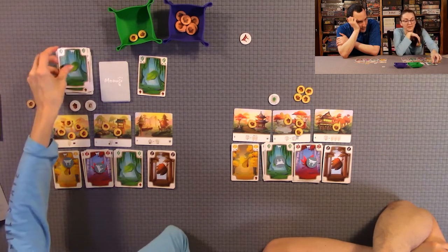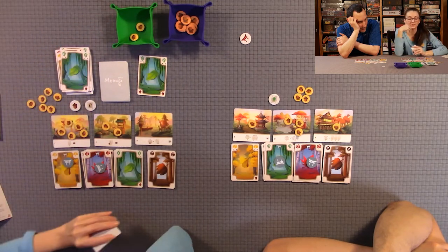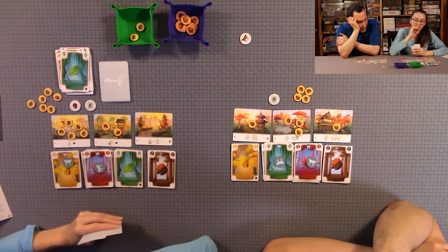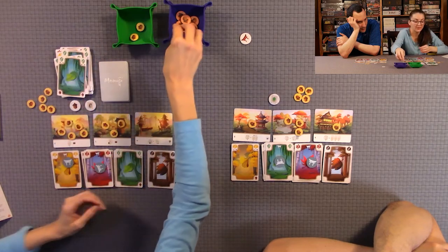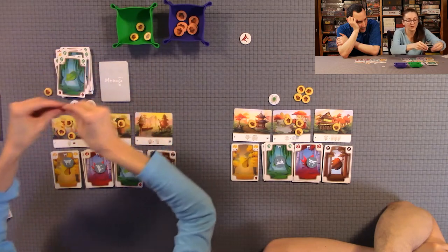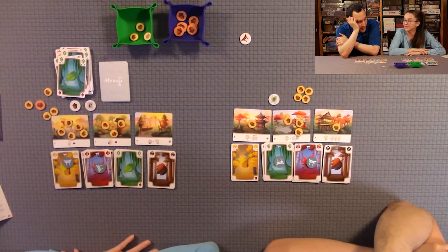On the final turn, a player discards two cards using the landscape ability and gains four acorns — two for the cards discarded plus two extra bonus acorns from the landscape ability.